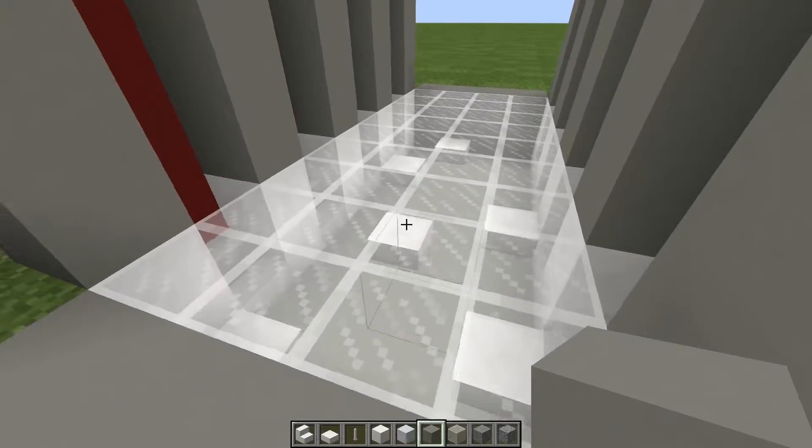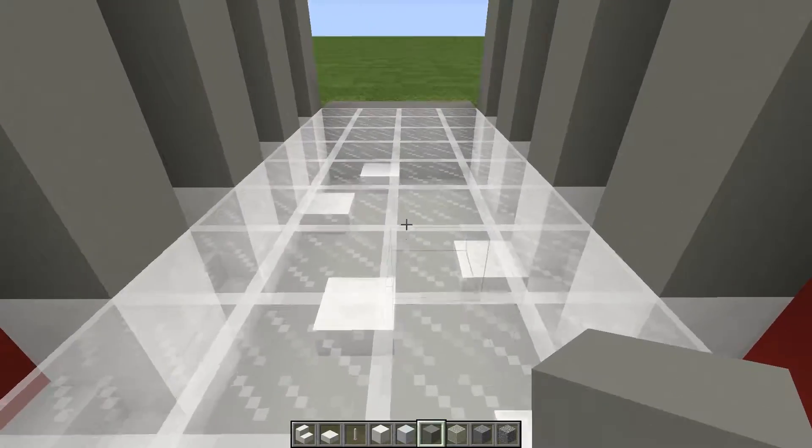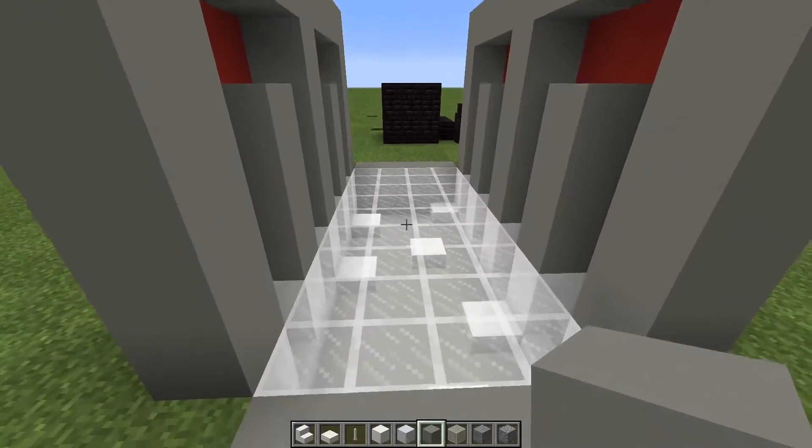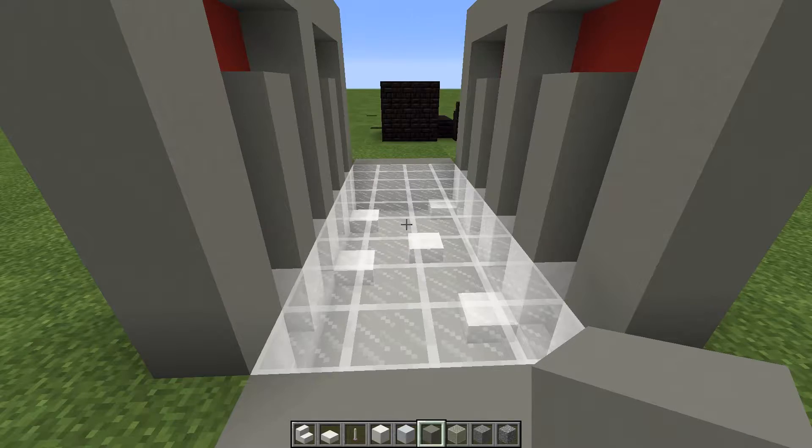I don't have Optifine on so we don't have connected textures, but if I turned that on this would all connect and look really good. We're going to use some quartz down here — quartz steps, quartz blocks, and some half slabs just to give a little bit of depth. I don't know the lighting scheme yet; that's the one thing I'm having a bit of a problem with. Anyway, we're going to toss this into the entranceway and go back to the main server.